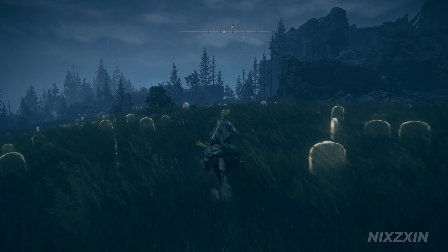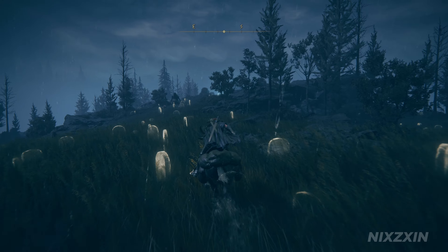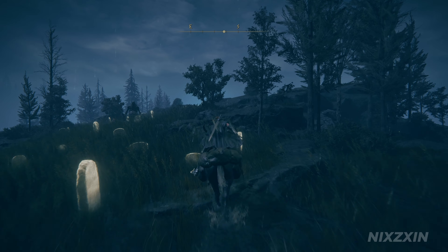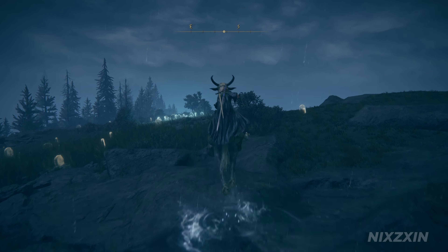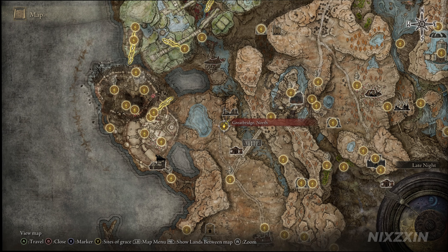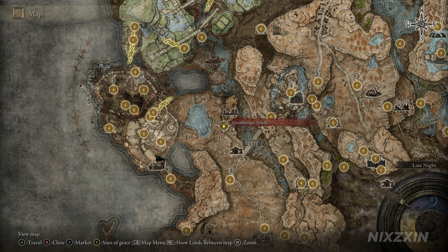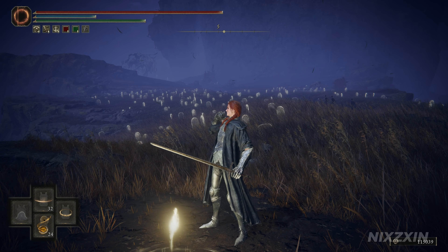For the second spot, we're going to Cliff Road Terminus, Site of Grace. From the Site of Grace, go south-east and pass through Prospect Town. On a small slope, we will find the moonlit spot and the larval tear. Here is the exact location on the map.